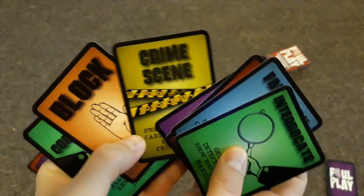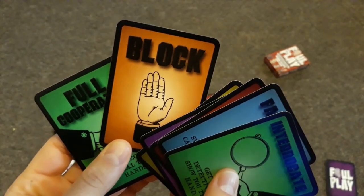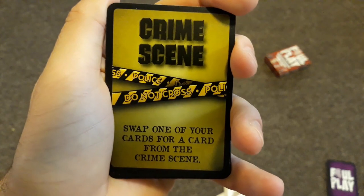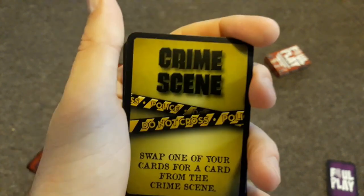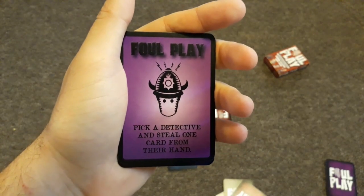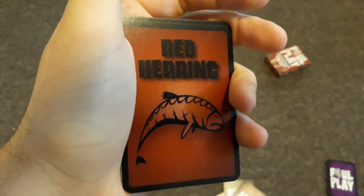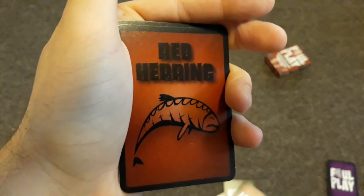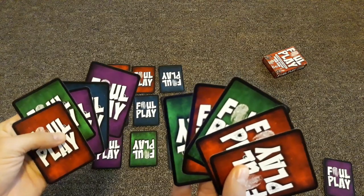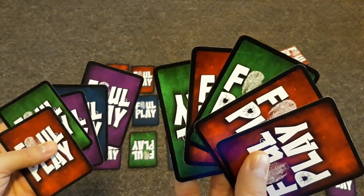There are many different cards in the game with unique abilities. Block cards stop whatever action another player was attempting. Full Cooperation forces all detectives to reveal their hands. Crime Scene lets you swap one of your cards for a card in the crime scene area. Foul Play lets you steal a card from another detective's hand. Fair Play lets you swap one of your cards with a card from another detective. Red Herrings do nothing — they're useless discard cards. Interrogate lets you get one detective to show you their hand. The player with the most red cards in hand goes first; ties go to the older player.